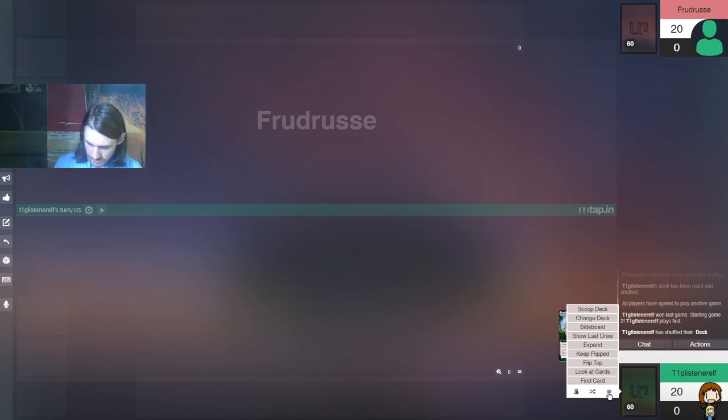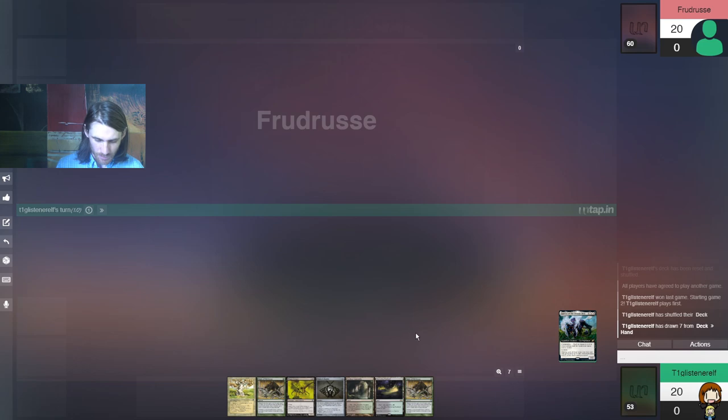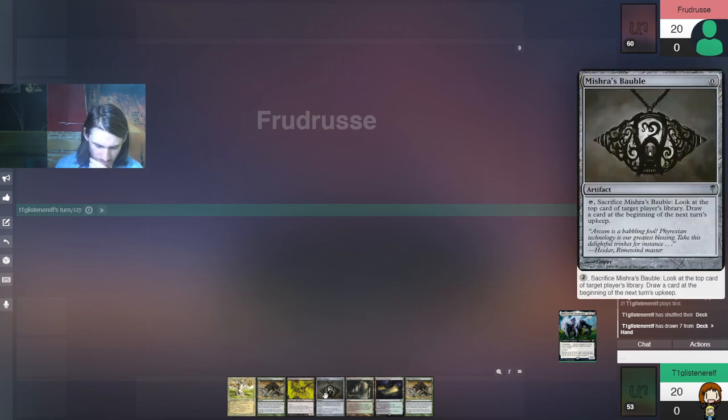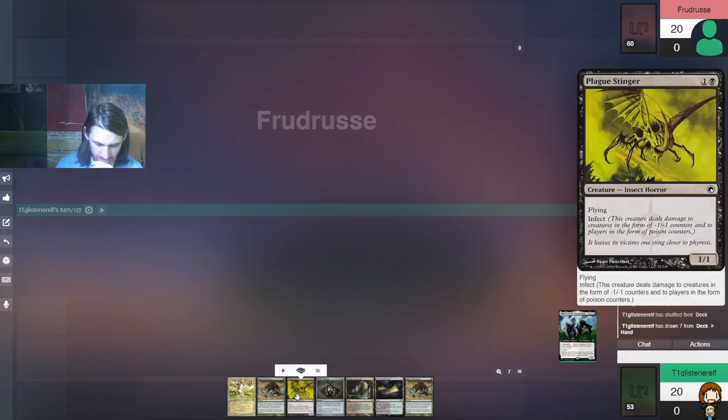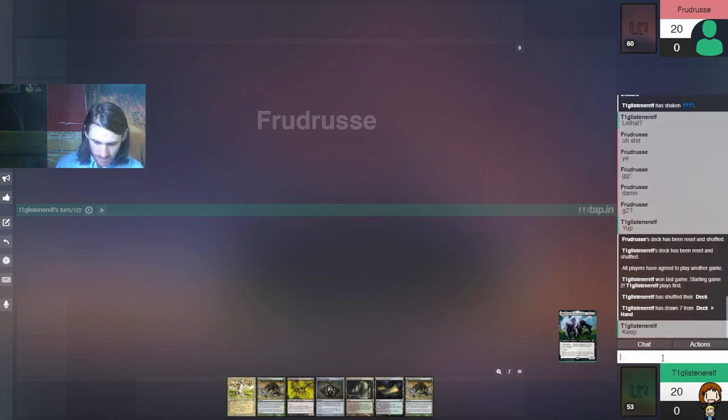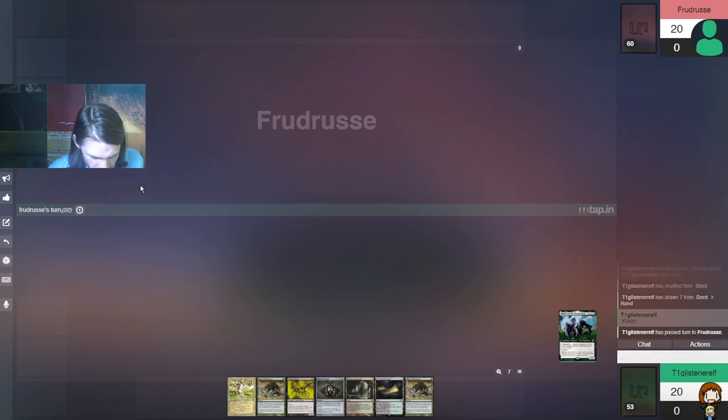Since it doesn't look like they're going to sideboard, I'll draw. One, two lands, three lands — there we go. That's a land, Bauble, and yeah, we are in super good shape with this hand. We are in super good shape here — a fine hand.